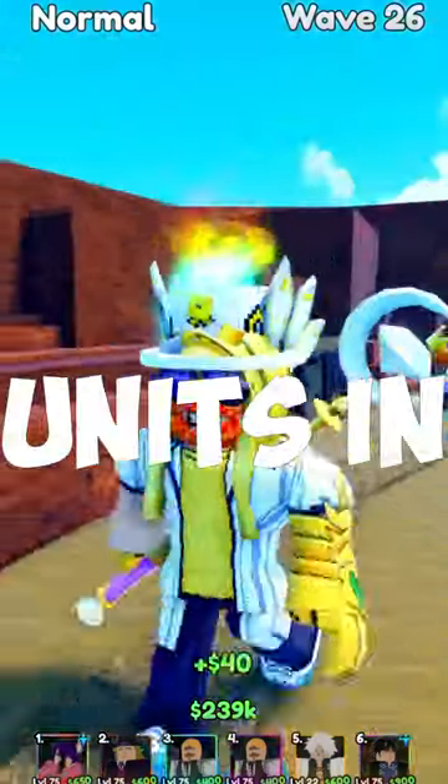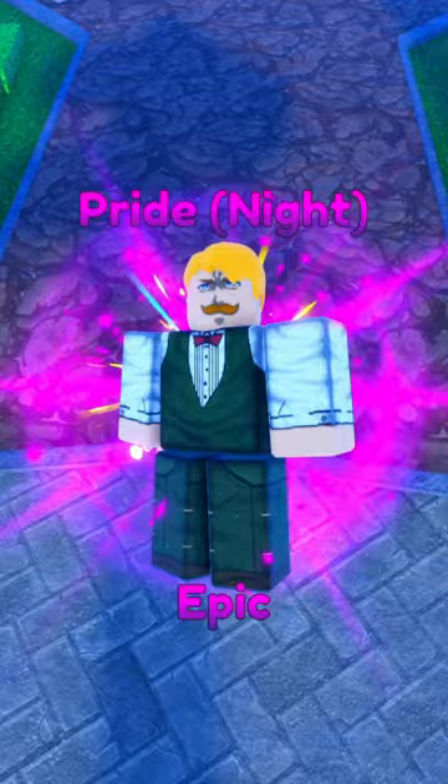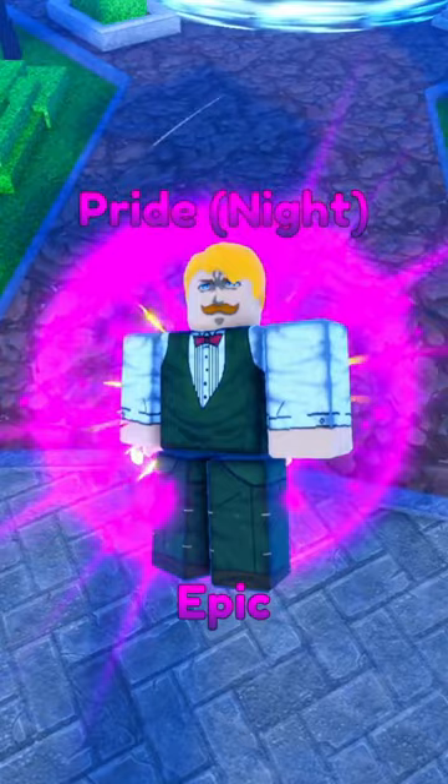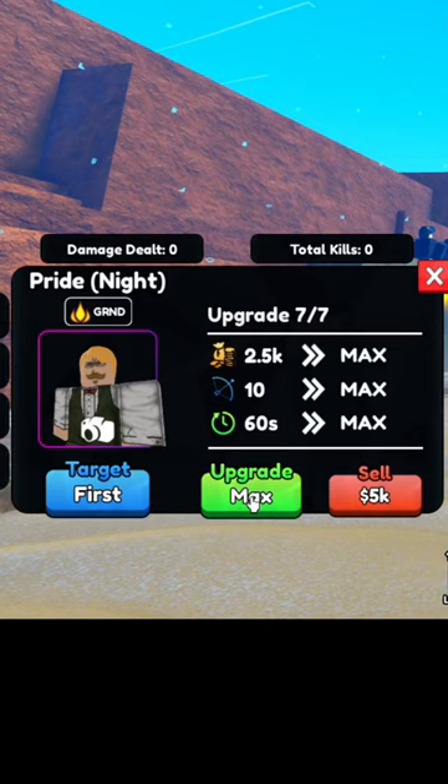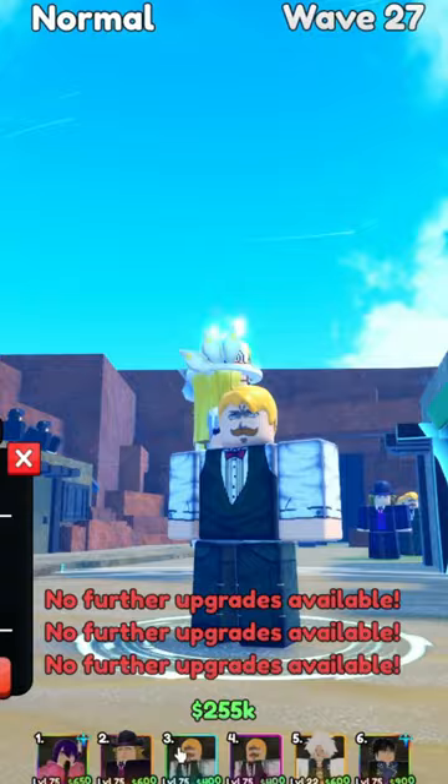The new best money units in Anime Last Stand. Number four: Escanor Knight, epic units. He gets all the way up to 2.5k, but you can place four of them, so it's not too bad.